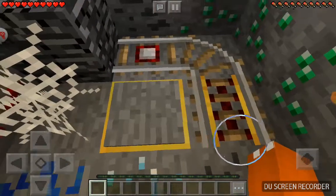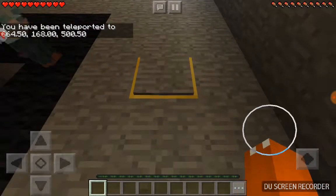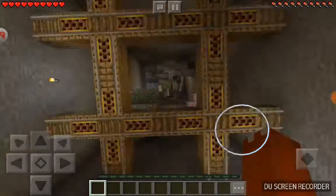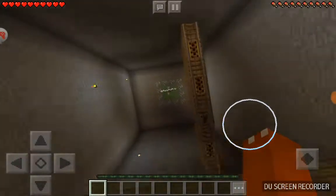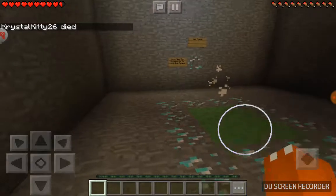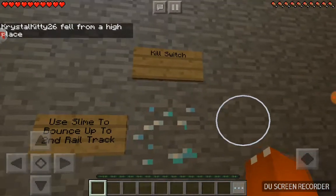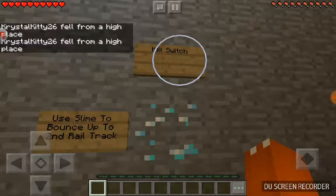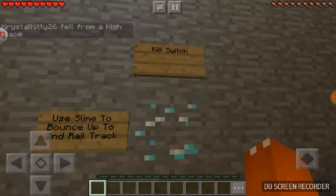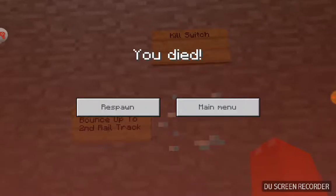I'm going to step on the pressure plate so it'll set my spawn. Oh, you just step off and you bounce on the slime. Wait, I didn't know if this would drop. Use slime to bounce up to the second rail trap. Press the kill switch — whoa! So you have to press the kill button next to it. I made it! You must have pressed the button first.